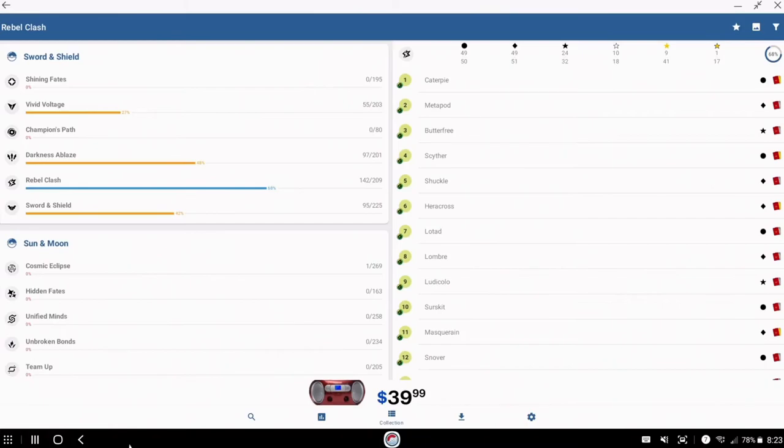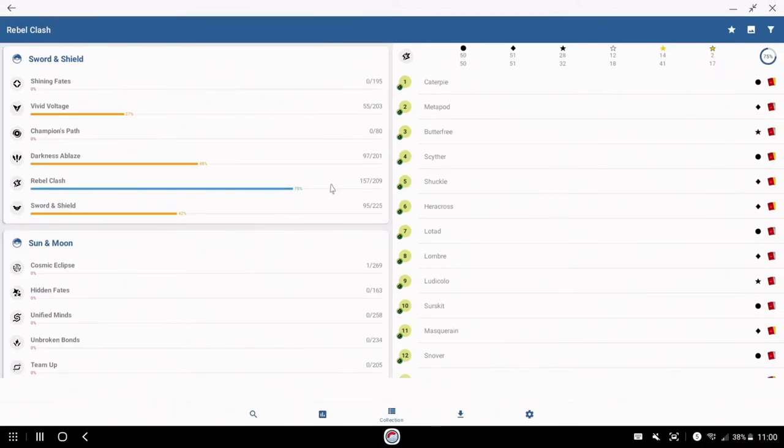Okay so here's the before snapshot: I'm at 68% of Rebel Clash complete — that's 142 out of 209 cards. I'm missing one common, two uncommons, eight rares, eight ultra rares, and then all the secret cards. For those who don't know how I count, having a reverse holo counts as having the card, but having both reverse holo and base version still only counts as one.